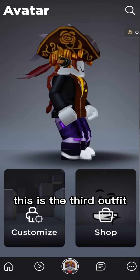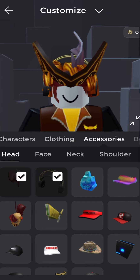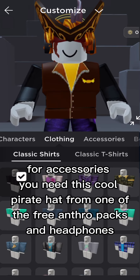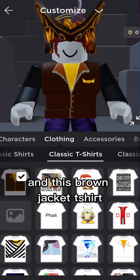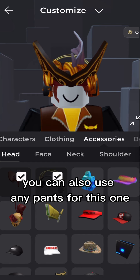This is the third outfit. For accessories you need this cool pirate hat from one of the free anthro packs and headphones, the black Roblox shirt, and this brown jacket shirt. By the way, you can pretty much make a bunch of outfits with free shirts. You can also use any pants for this one.